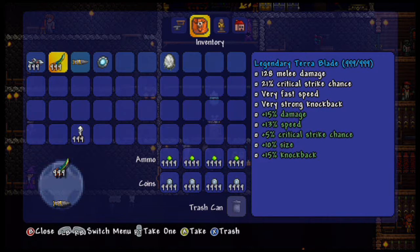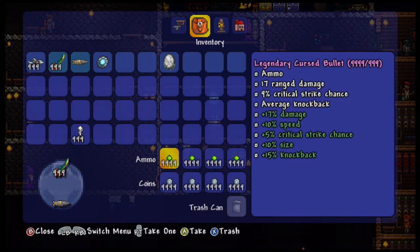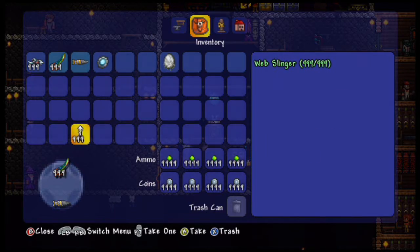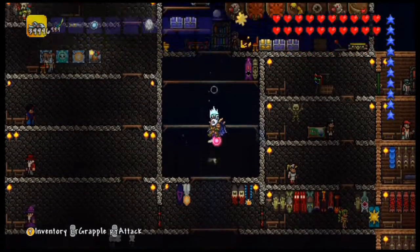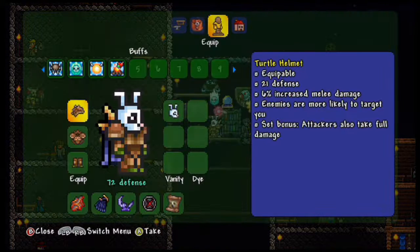We have an SDMG and a legendary Terra Blade — both legendary. We have a set number of platinum coins, legendary cursed bullets, and the web slinger. I also have more of the quantity. I put nothing in the piggy bank, which usually corrupts a character. We also have Red's wings.